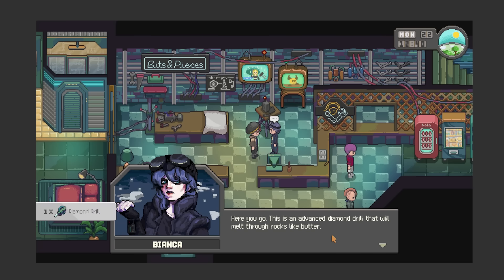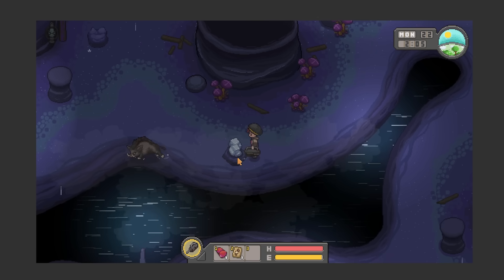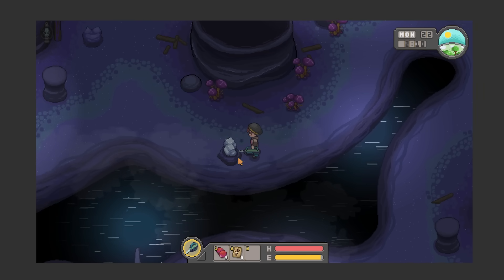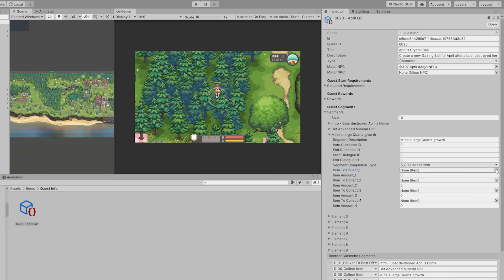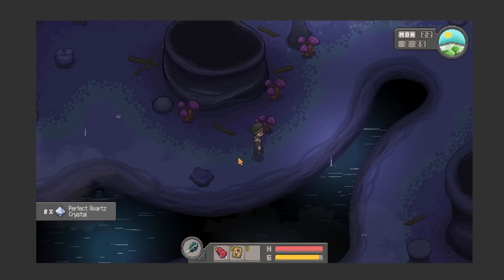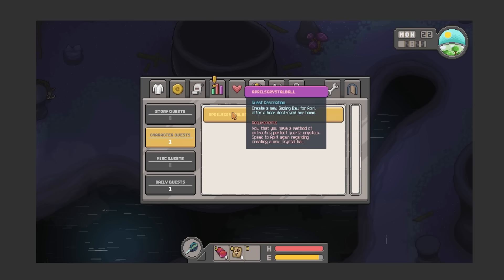We receive a drill, which will take us to the underground caves where we can extract a perfect quartz crystal. I have to add a small bit of code here to ensure that weaker drills do not work on this rock, and we will need a diamond drill to extract the crystal. In this case, the completion check requires you to have an item in your inventory, so when the crystal is placed in your inventory, the segment updates. If we check the progress tab, it tells us to speak to April again.